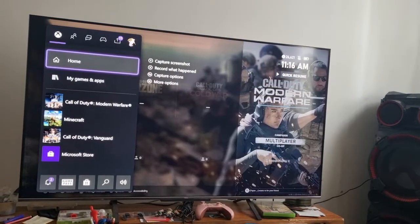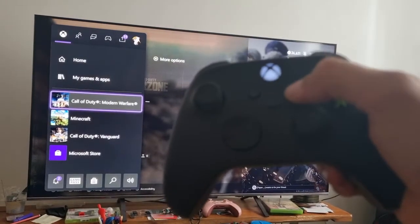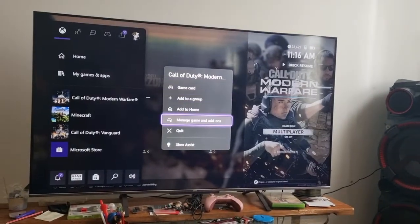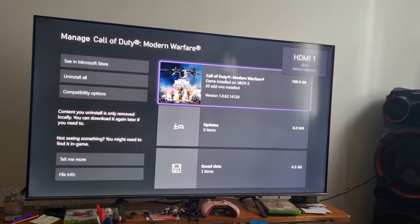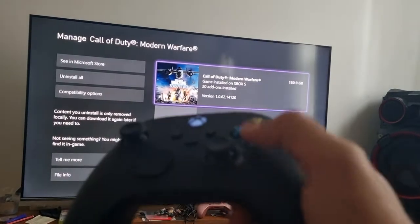...is press the home button, go all the way down to Modern Warfare. Hit these three-line buttons — I call that the start button. What you want to do is go to 'Manage Game and Add-ons.' Once you're there, look at the size of that — it's 180 gigabytes, nearly 181.